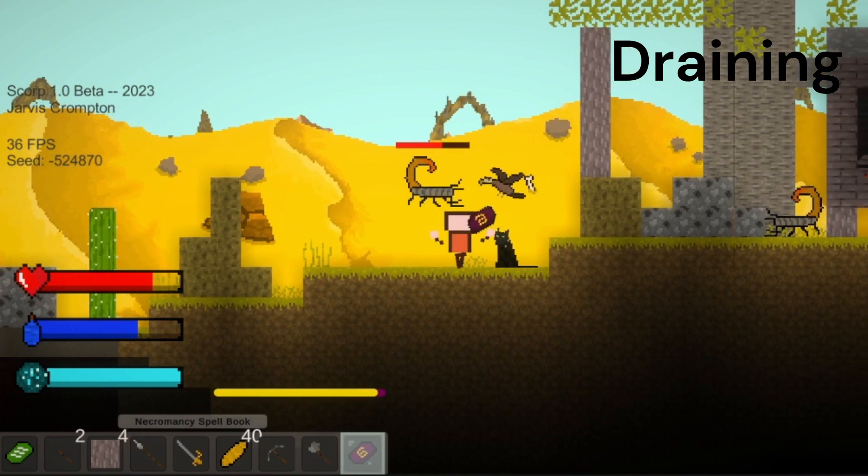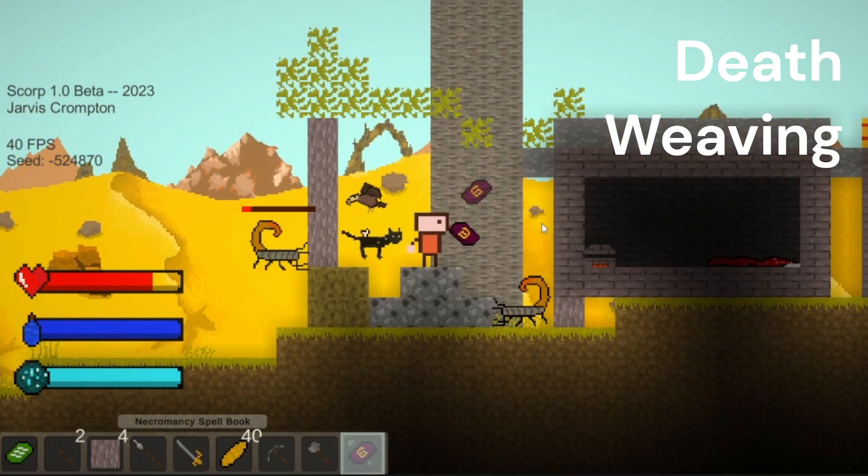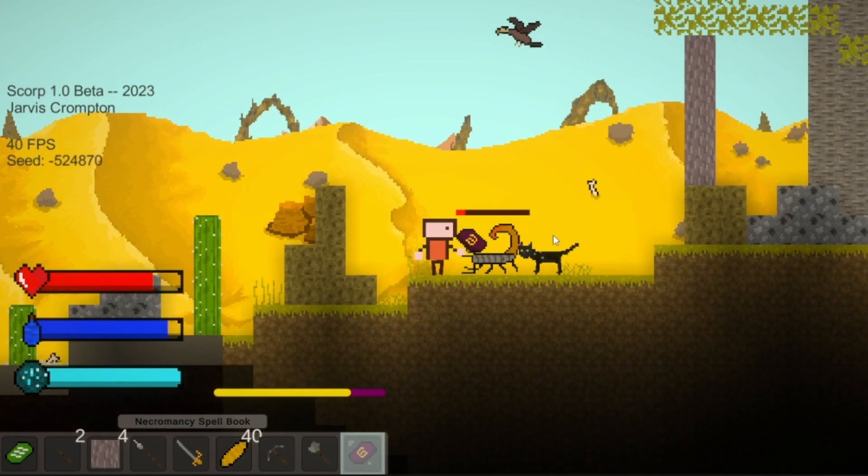Draining drains the lives of nearby enemies until they're almost dead. Death Weaving, similar to the dark weaver, allows players to enter the death realm where they are immune to damage.